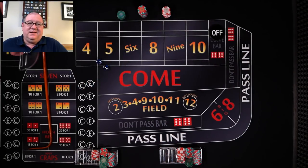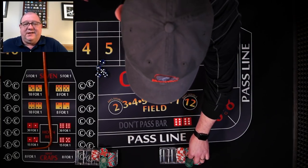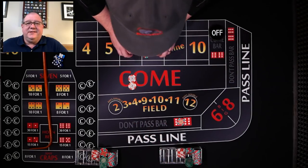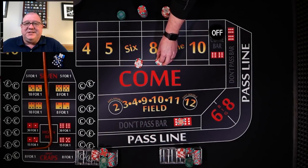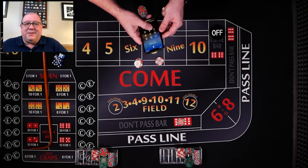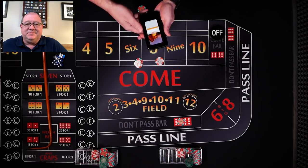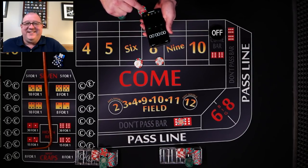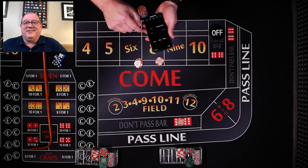So you are the new shooter — what would you like to bet? $5 don't pass and place the 6 and 8 working. It's a simple strategy, not a lot of action to it, but it keeps you at the table for quite a while. I forgot to start my clock.